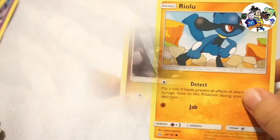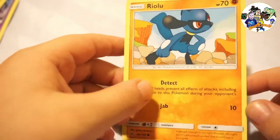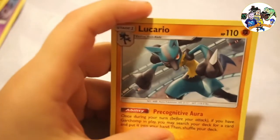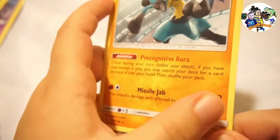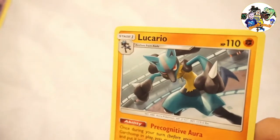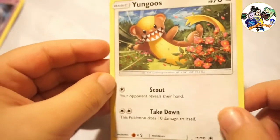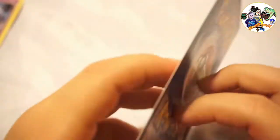Here is Riolu - it says basic. It has Jab for 10 damage. It looks like Sonic so I think this is probably my favorite Pokémon. It's looking at me with that red eye. Okay, so it's Missile Jab attack for 70 damage - that's pretty strong in stage one. And here's another card that evolves - Take Down does 30 damage, but it says it does 10 damage to itself. Why would I want to attack itself?